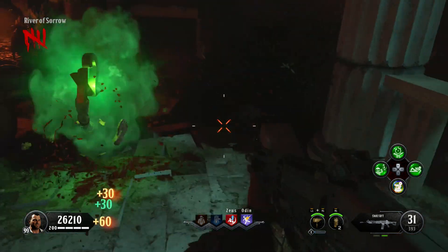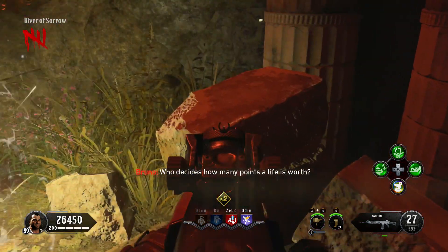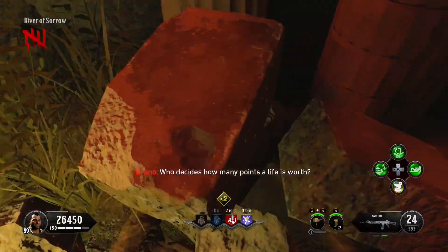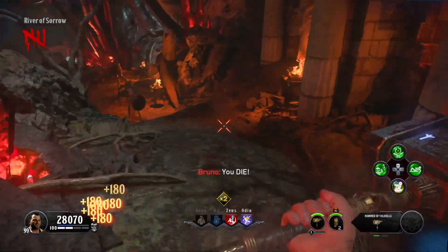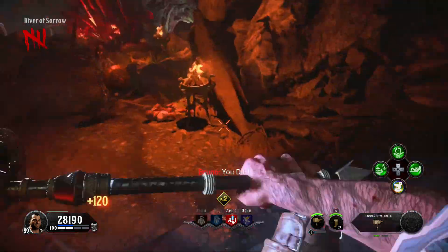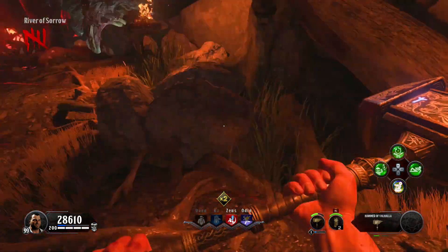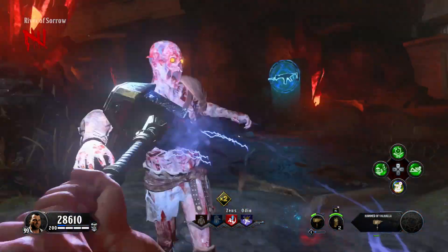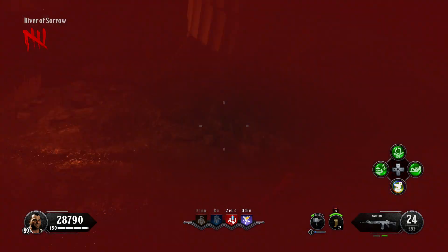The first part we're going to need will be located by the River of Sorrow. Just when you get to the River of Sorrow, it will be to the right on this rock. The next location for the first part is going to be down this way, and it will be in this fire in the cauldron — it will be sticking out of the fire, so you'll have to pull it out. Then the last location for part number one is going to be over here, sitting on a rock.